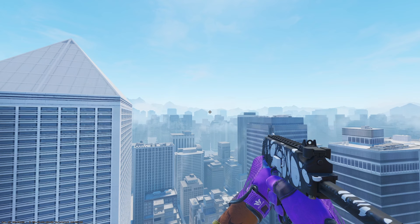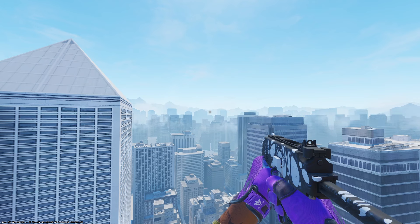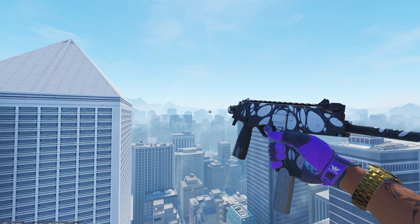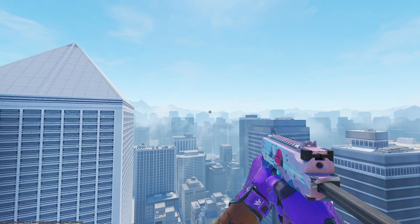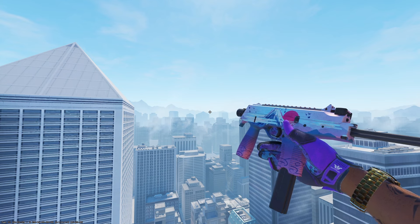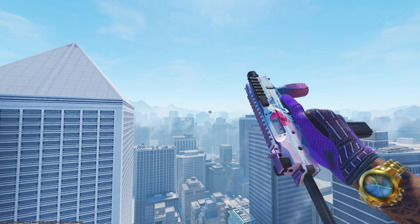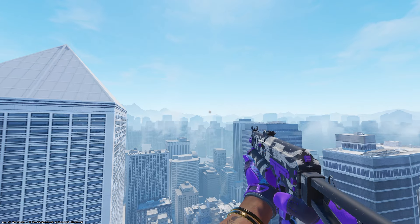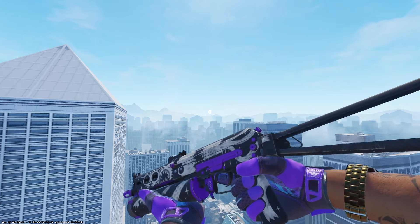Jumping over to the MP9, the budget option is the Goo in field-tested condition at 37 cents — it kind of gives off that bluish-purple color, but if you throw some purple stickers on it, it's a great budget option. Another budget option for the MP9 is the Mount Fuji in field-tested at $2.41, however most of the purple is on the handle and the top looks very pink, so I'm not sure I'd recommend that one.